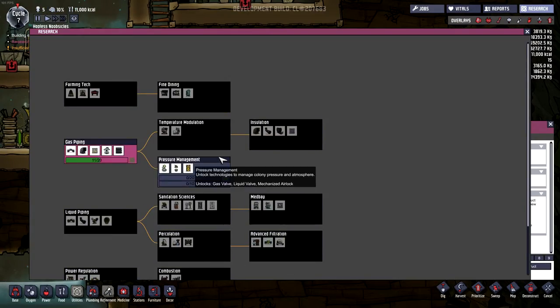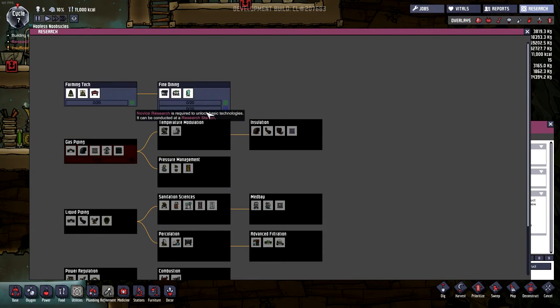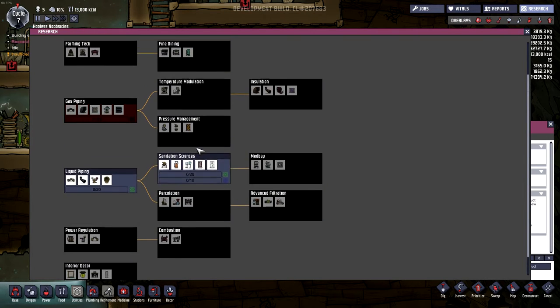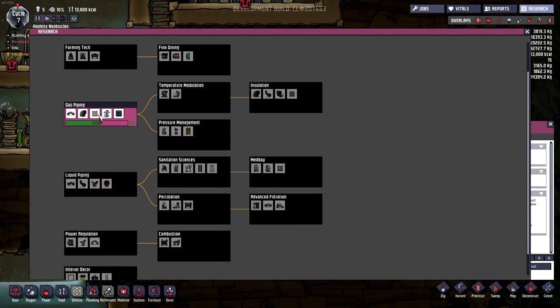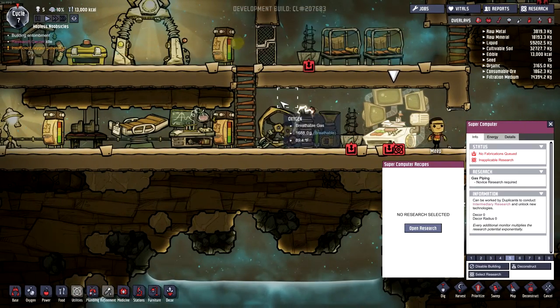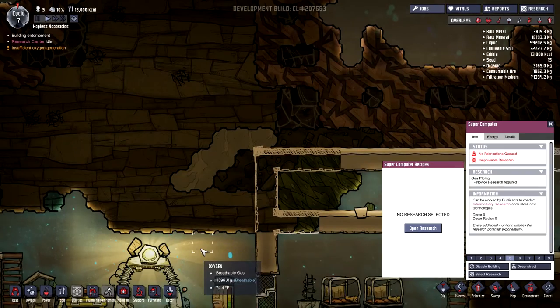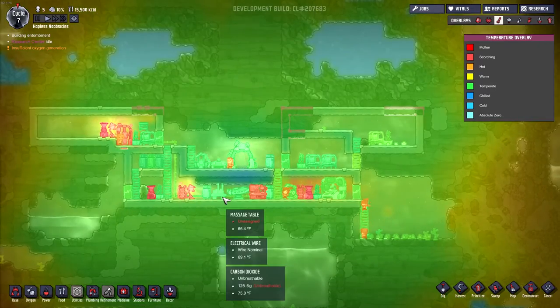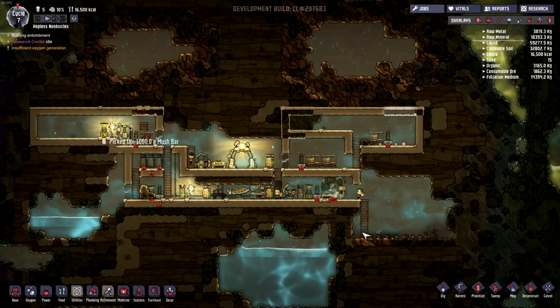We can open some research now — this is intermediate stuff. Temperature. Since I'm already working on gas piping, what do I want? A hydro fan to cool things off — it cools gas pipe through it. What's the temperature around here? It's almost 90 degrees Fahrenheit up in here. Temperature overlay — yeah, it's getting a little warmer, that's for sure.